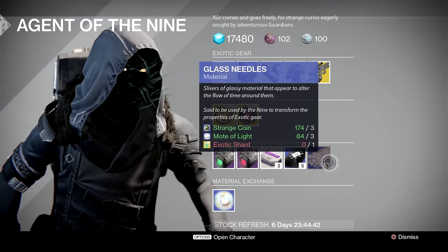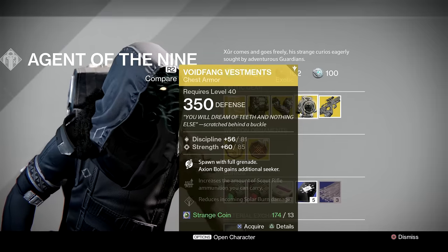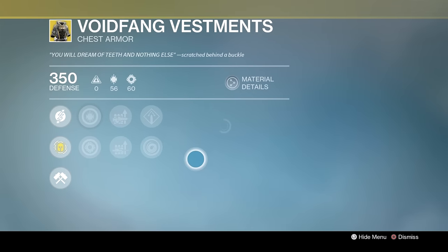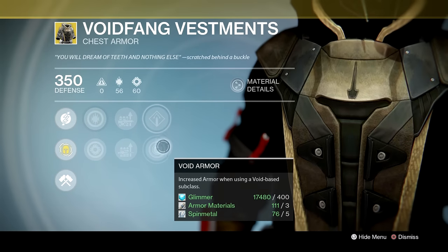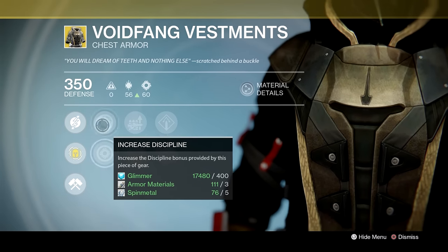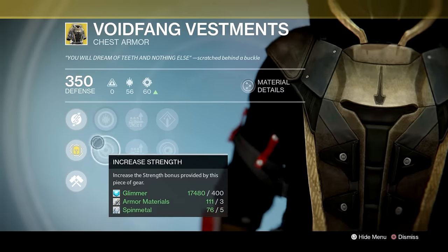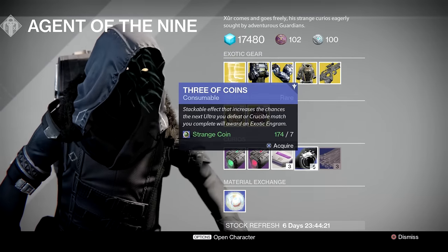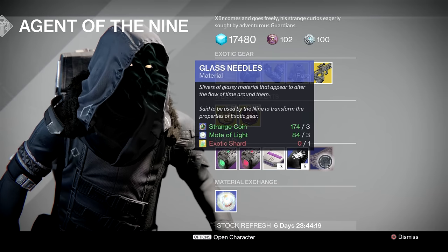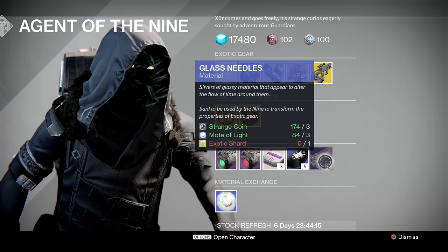And then Glass Needles — these are very interesting and very helpful. If you pick up say Voidfang Vestments and you're not happy with the armour boosts or the armour defence, or maybe you want to change the stats from Intellect/Discipline or Intellect/Strength to Discipline/Strength, then you have a chance of re-rolling those perks with the Glass Needles. They are a little on the expensive side and you do need an exotic shard, so use those at your own risk.